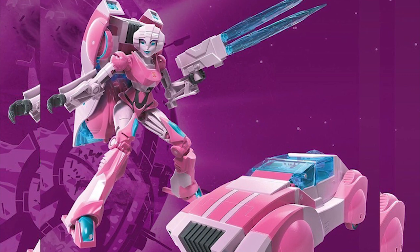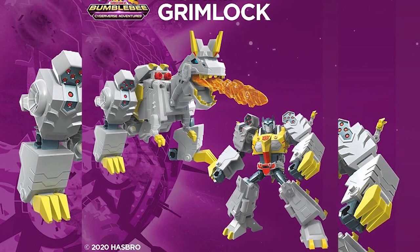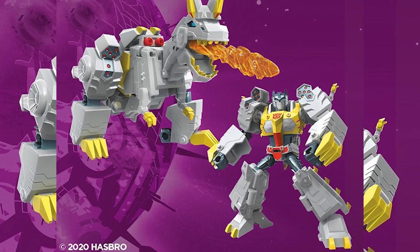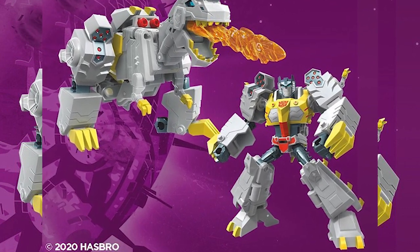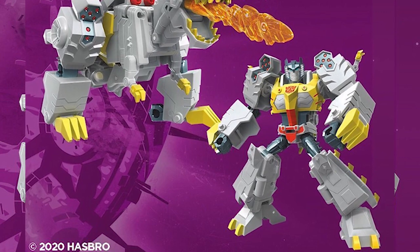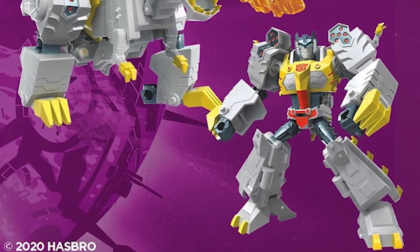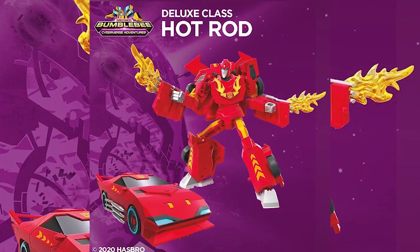Next we have the Deluxe Class Grimlock. He still has the same transformation gimmick — the tail becomes the legs, the robot legs become the arms, you fold the head and release the robot head. This is too cartoonish for me. I always think Grimlock should at least be Voyager class and come with some weapons, but this Grimlock has no weapons and is only Deluxe class, so I'm not sure about getting him.